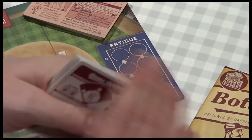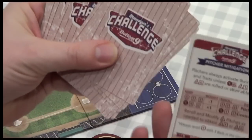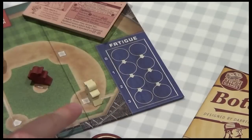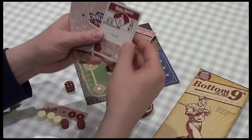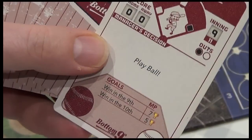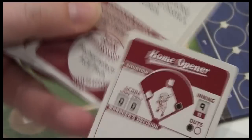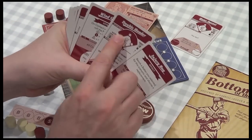For your first game in solo mode you always pick the Home Opener situation card — it's distinguished from the rest by being double-sided. Home Opener sets the score at zero-zero, with a man on first base and one out. We're in the ninth inning. We get seven MPs, and the manager's decision for the opening one just says 'let's play ball.' That's our situation.